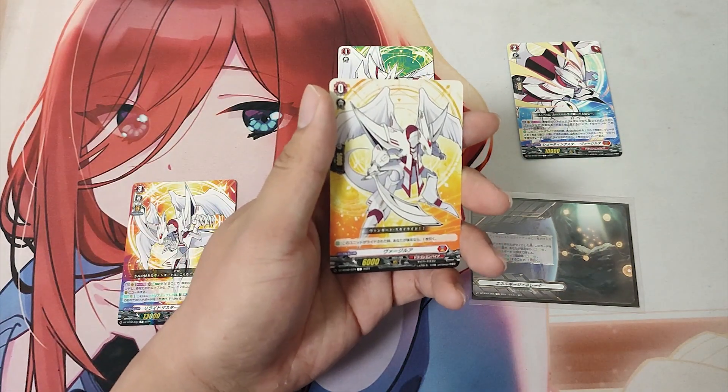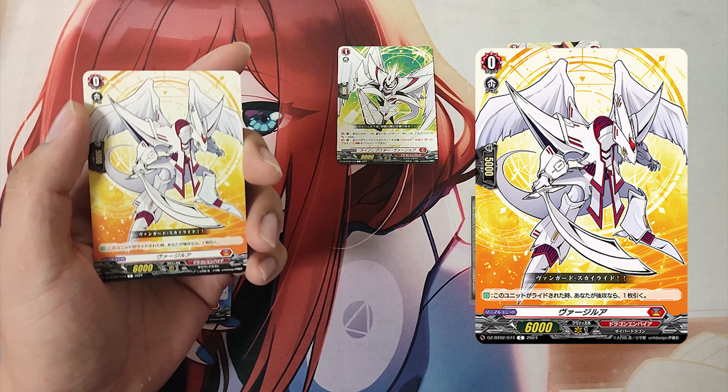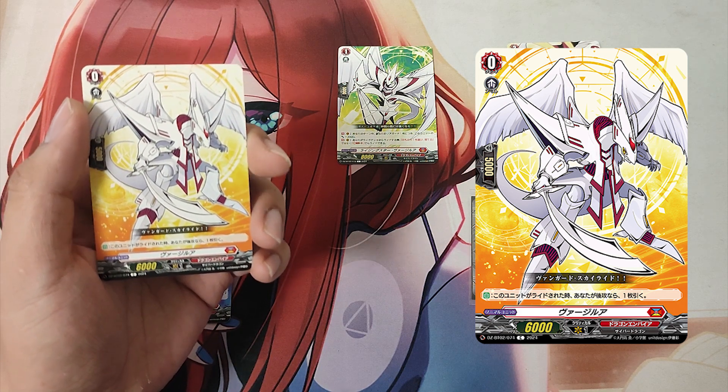The Grade 0, Virgila starting unit. Skill: Auto. When this unit is ridden upon, if you went 2nd, draw a card.